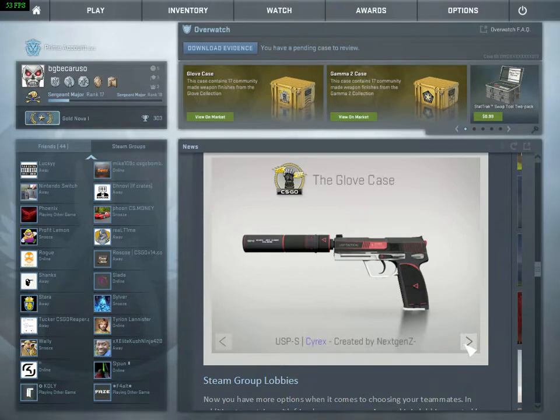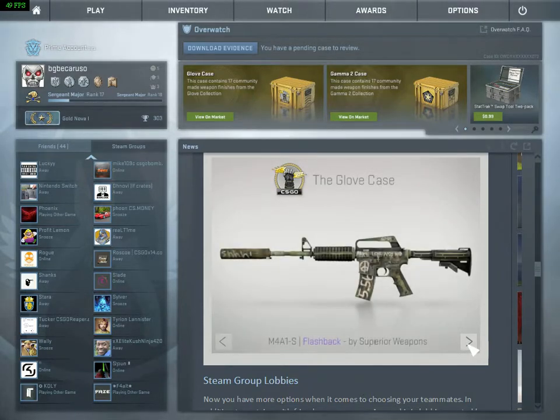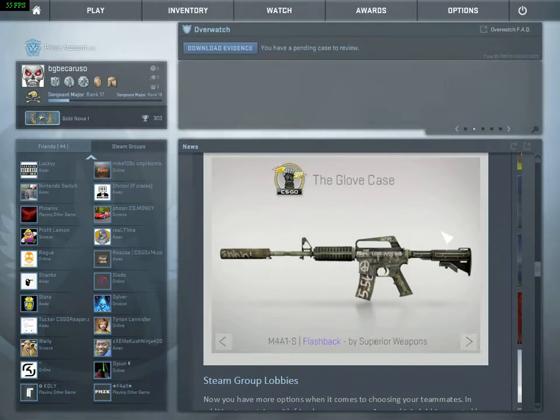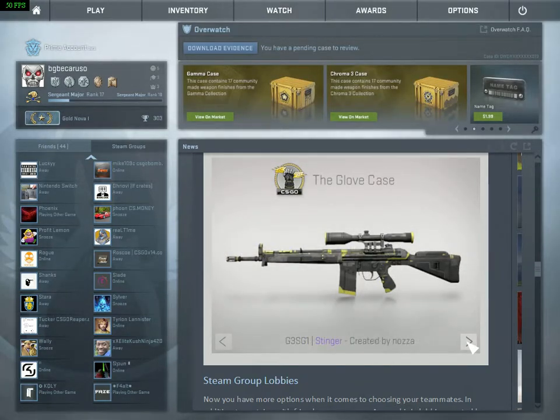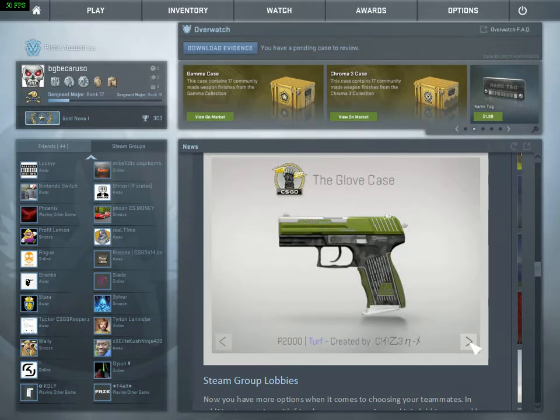USP-S Cyrex, I really like this skin. Nova — I don't know. M4A1S Flashback — I don't know. G3SG1 Stinger, I like it quite a bit. Dual Berettas Royal Consorts — it reminds me of the Duelist Dual Berettas, I think that's a thing. P2000 Turf, it's blue.